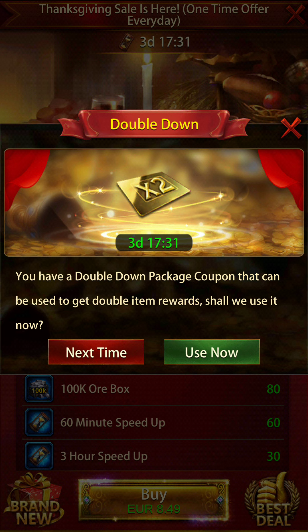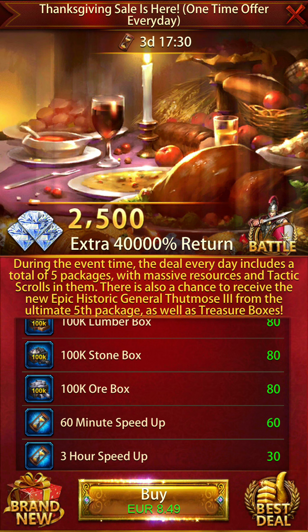Why did I mention a $600 budget? In Evony, whenever you're purchasing packages, the first pack is $5. These are basically levels 1 through 5. There is also a chance to receive the epic historic general Thutmose III from the ultimate fifth package, as well as treasure boxes. The five levels are $5, $10, $20, $50, and $100 for the ultimate package.